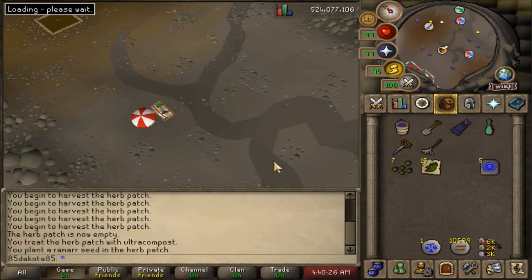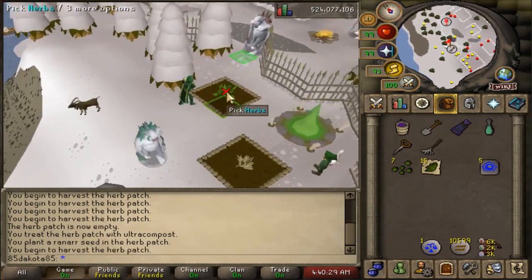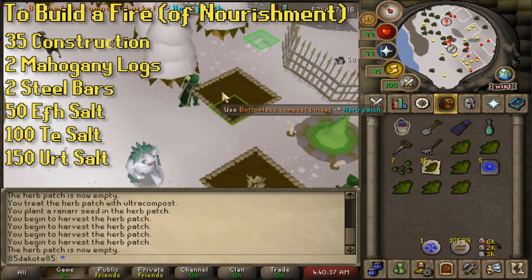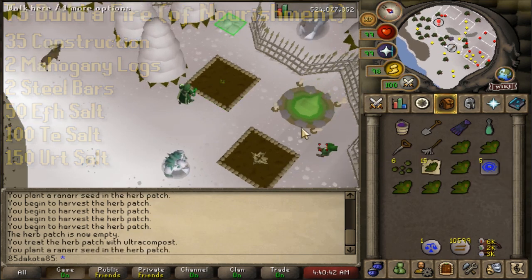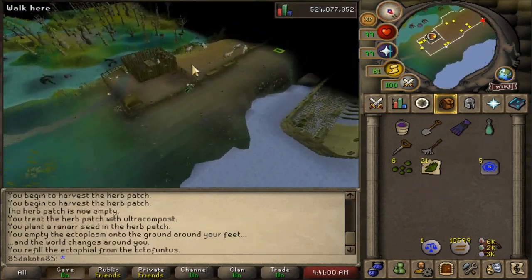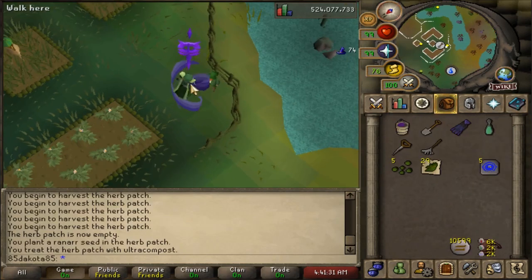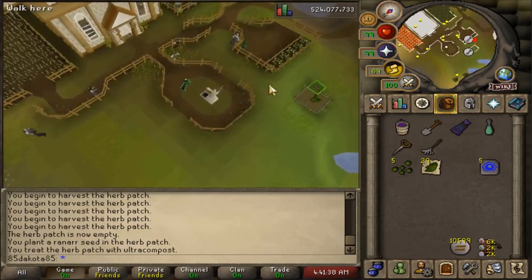It's worth noting that on the Weiss patch there is a fire called the Fire of Nourishment. Once you complete Making Friends with My Arm you can build it as long as you have 35 construction — it requires two mahogany planks, two steel bars, 100 F salts, 50 T salts, and 150 earth salts, all of which can be mined from the salt mine or bought from the Grand Exchange. After this spot I tap the Ectophial and make my way to the swamp patch at Port Phasmatys — spam-click, compost, reseed, note the herbs. Since I'm not too far from Harmony Island and I'm teleporting there anyway, that's usually the next spot on my mind.